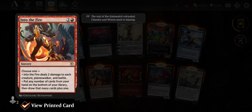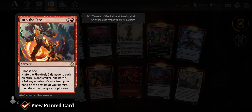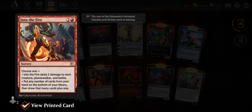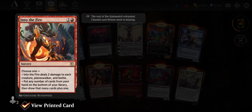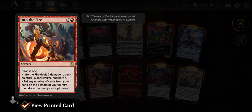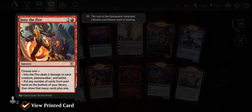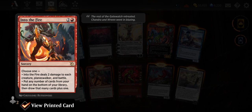Into the Fire — three mana sorcery, choose one: deals two damage to each creature, planeswalker, and battle, so it's like Pyroclasm. Or put any number of cards from your hand on the bottom of your library, then draw that many cards plus one. So it's a Pyroclasm that you can cycle if you need to.